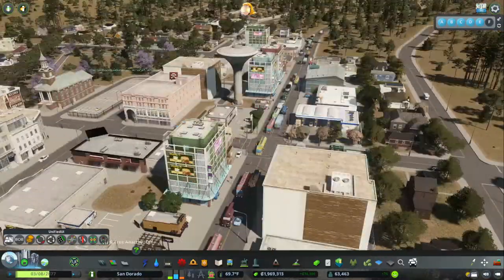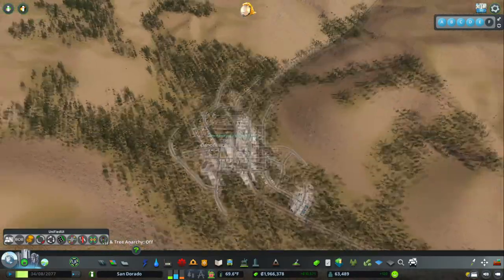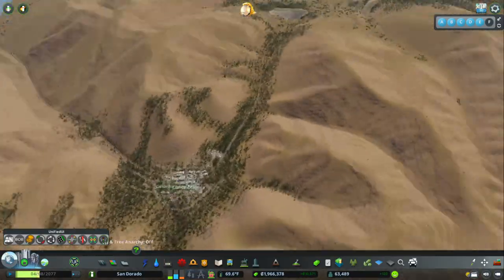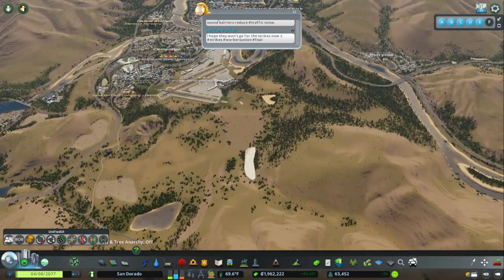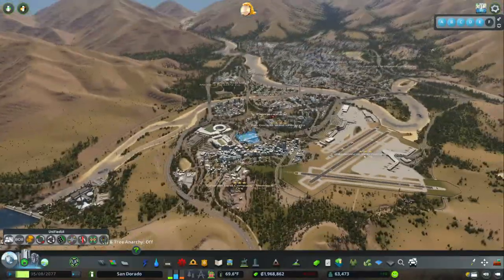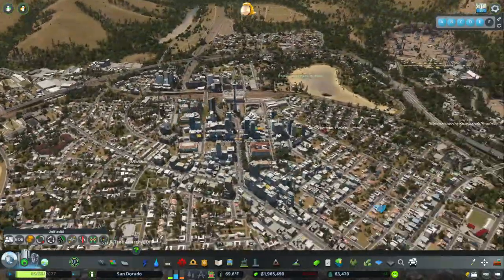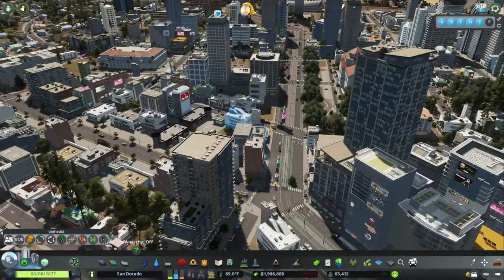Traffic. Traffic's okay — it's flowing, that's really all I care about. And we have buses coming over here, that's good. I deleted the tram lines — there weren't many people taking the tram lines, which was weird.